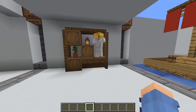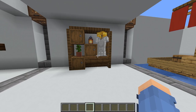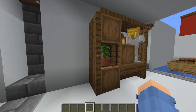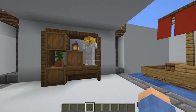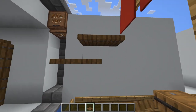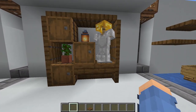Moving on, we've got a cool little armor stand cupboard shelf type thing. I found it's really cool to use trapdoors as shelves or cupboards - you can even use them as shelves on the walls. Just place two like that, then two more on top, and it just looks cool in your world.